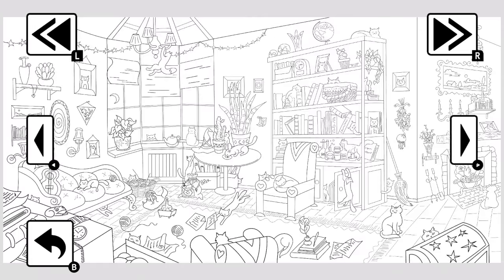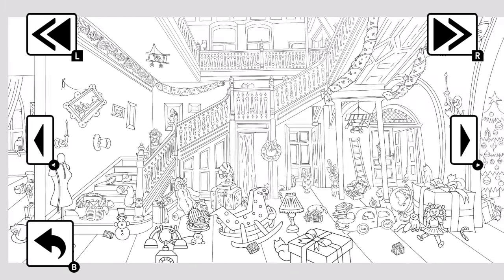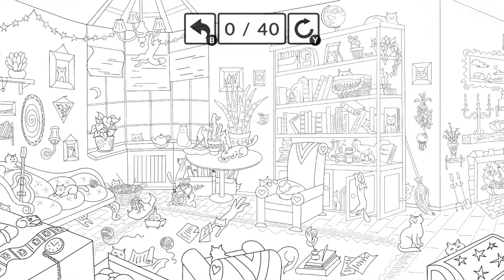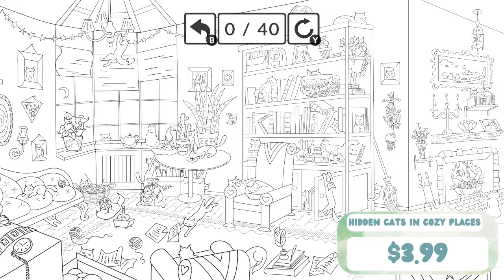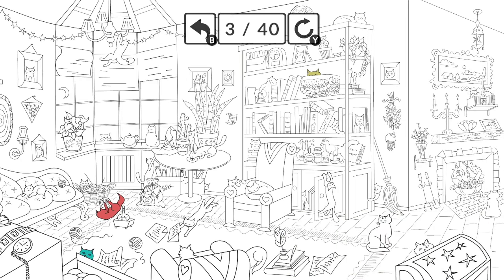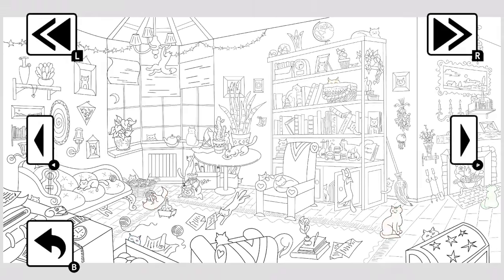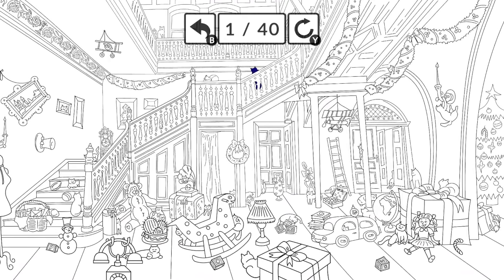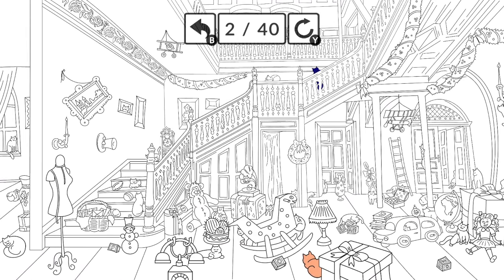Predictably, I'm back to praise hidden cat games as well. Beyond just being adorable and featuring cat meows, these games are also super cheap. You can grab this one for just $3.99, and it's called Cats Hidden in Cozy Places, so you know I'm not lying about it being a cozy game. I think I do prefer these games on PC overall just because it's easier to click with a mouse than with a joycon, but hidden cat games are a growing genre of late that I just can't stop playing. I've also recommended others in the past.